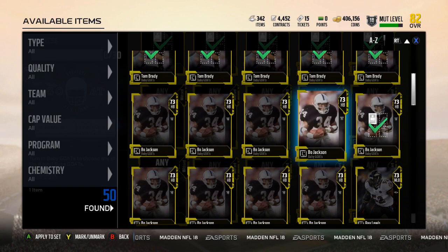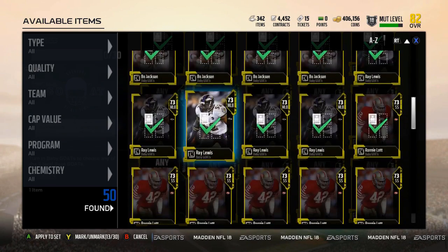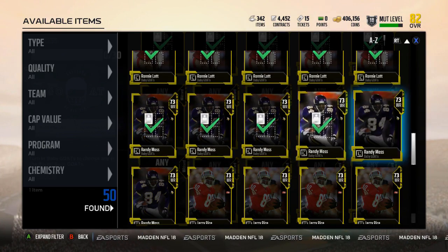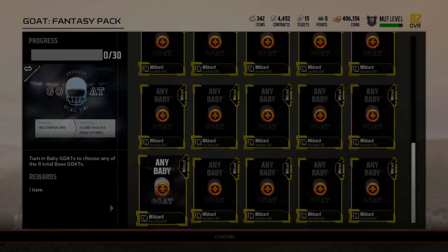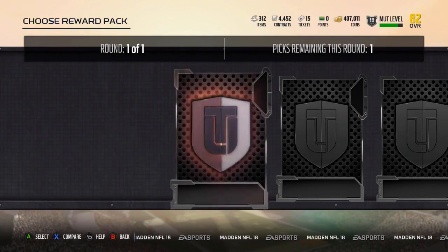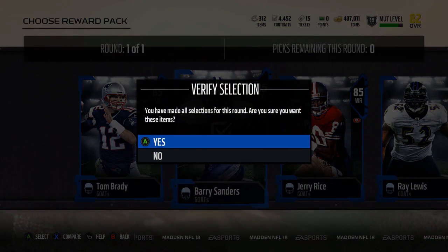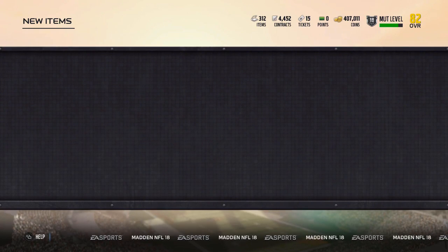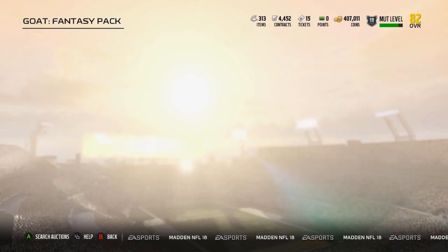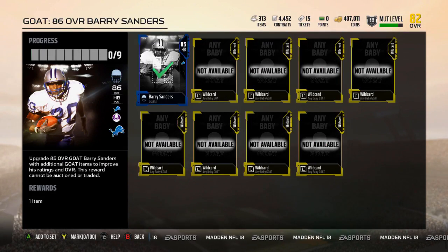In the GOAT collection I have five Tom Bradys, nine Bo Jacksons, five Ray Lewis, and five Ronnie Lotts. That should be it — yep, there's the 30 GOAT fantasy pack. Here we get a peek at all of the GOATs, and like I said we're taking Barry Sanders this time. I do have Barry on PS4 — did some stuff with him there — but there is Barry. We've acquired Barry Sanders.